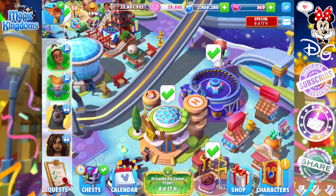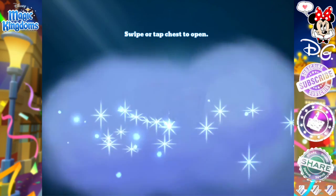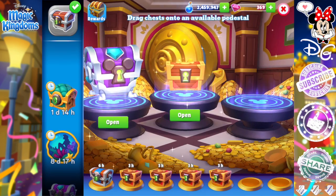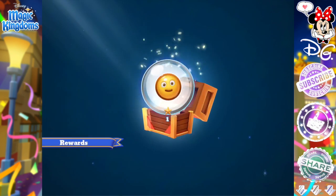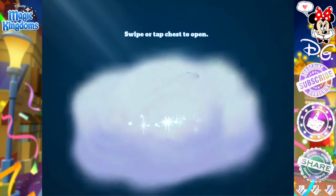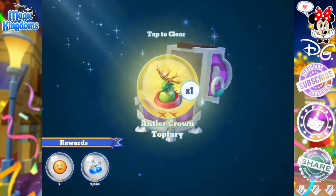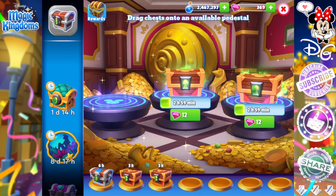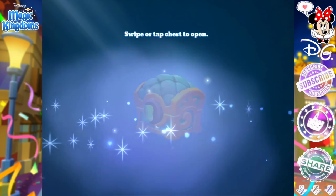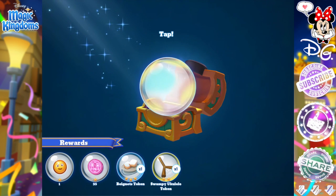Gumbo is also going to need to be saved for Dr. Facilier, as well as for Tiana and Charlotte to level up. I want them at least at a four, maybe a five. Tiana I'd definitely like at a four or five if I can manage it — it depends on what her comfy cozy costume is going to need. I'm sure we're going to need the glitch fabric and her comfy fabric, so that's two fabrics I'm about 90% sure we'll need. We'll just have to wait and see.